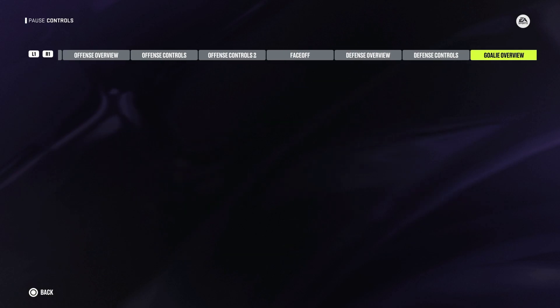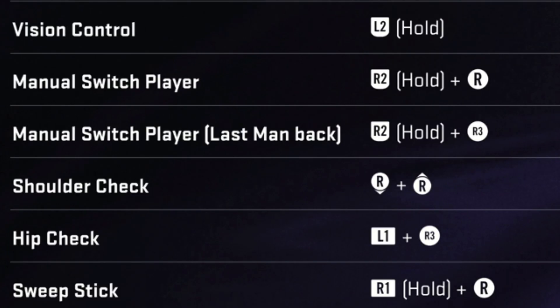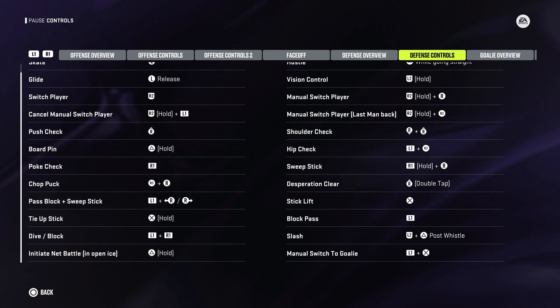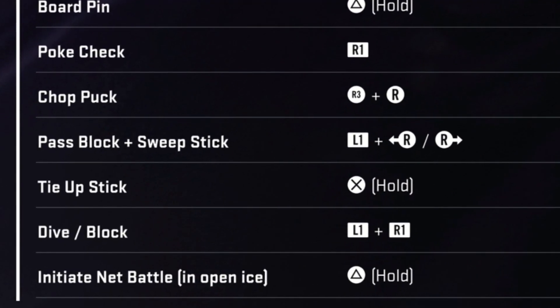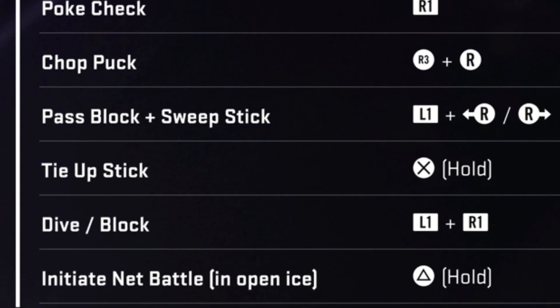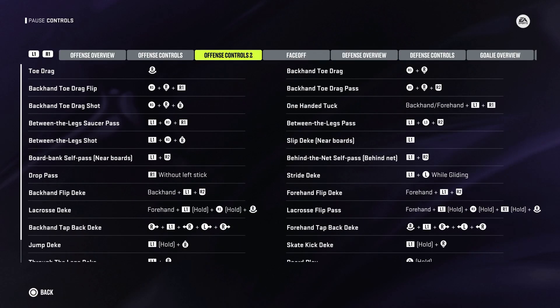Now guys, this is a screen I highly suggest you take a look at. If you are learning how to play this game and you want to become a better player, learn the controls of the game. Manual player switching is in here — you can see it. But other than that, there's a lot of really interesting things, like my favorite one is the tie up the stick button. If you hold X in front of the net and someone's going for a one-timer or a cross crease, you can tie up their stick so that they won't get their stick on the puck. Nobody seems to know about this. There's a lot of really good, interesting things in here that EA does not teach you how to do. I highly suggest you hop into the controller section and learn everything.